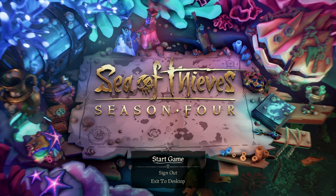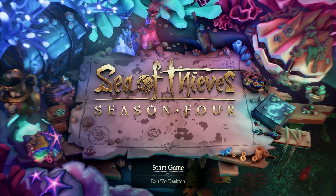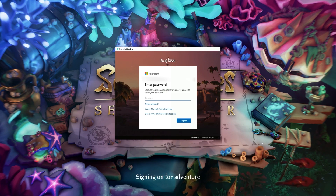The first thing you want to do is sign out. It will ask if you want to sign out of Xbox Live — click yes. The issue is between the game and the Xbox Live account, so signing out allows us to do a fresh connection to Xbox Live. Now click start game and a message will pop up asking you to sign in to Xbox Live.